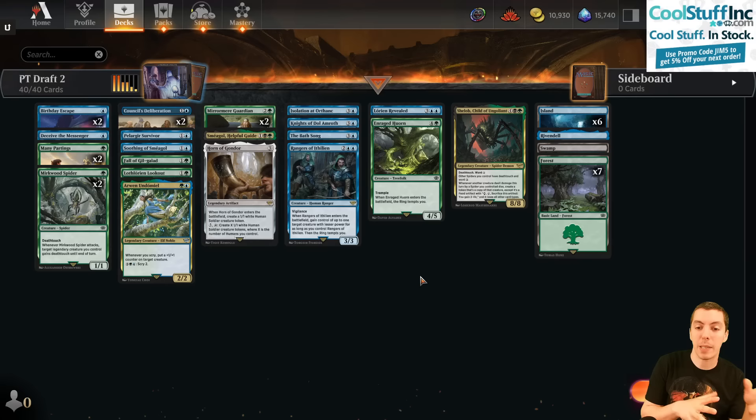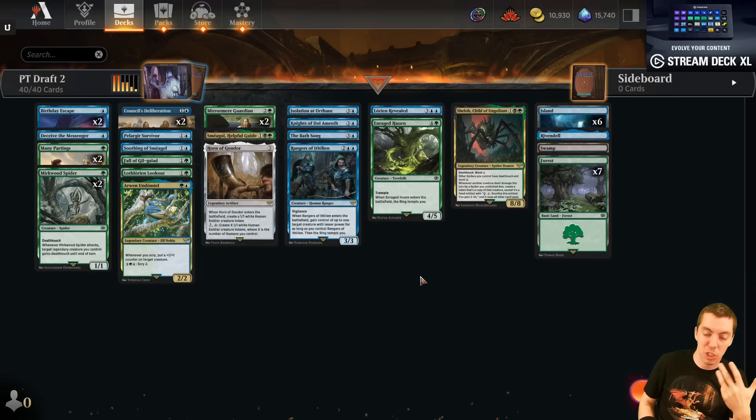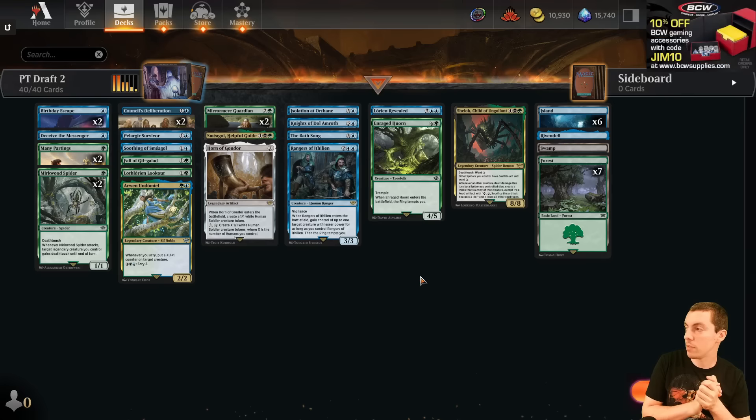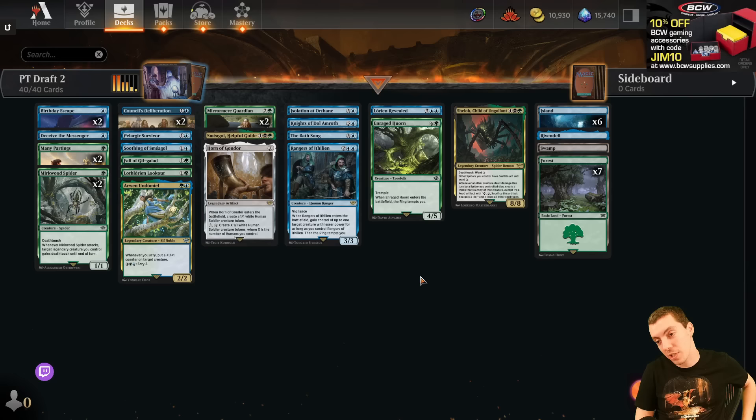When you do an Arena draft, even in Mythic, your draft pod is randomly seeded with eight random players — it could be five Bronze players, a Gold player, and a Platinum player. They're just not going to value cards well enough to give you an accurate experience of what it's like at the Pro Tour, where you're just fighting for scraps a lot of the time. That was my Pro Tour draft recap — hope you enjoyed it. Bronze to Mythic on YouTube will return to regularly scheduled programming next episode. It's been a long week. On stream we're going to keep going, but YouTube folks — like, comment, subscribe, let me know what you think of my decks and how it went. Hit that like button as always!